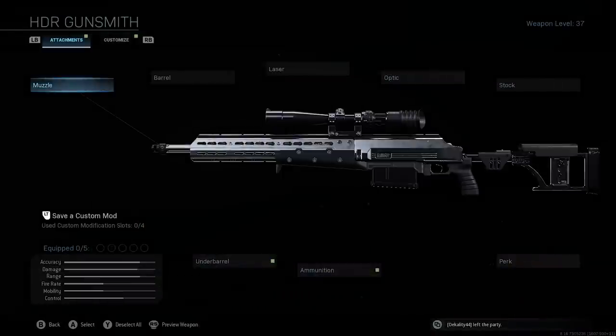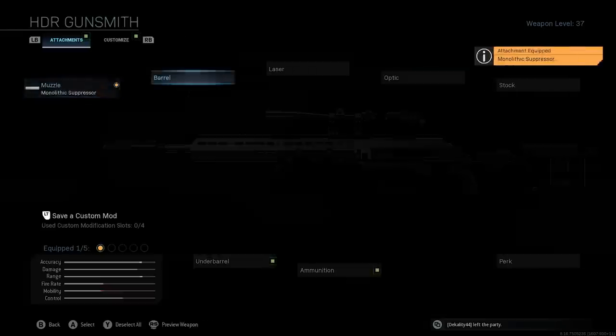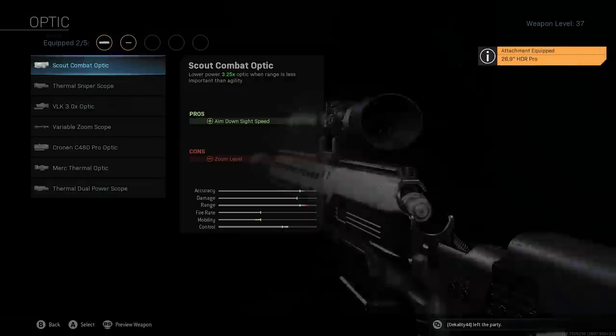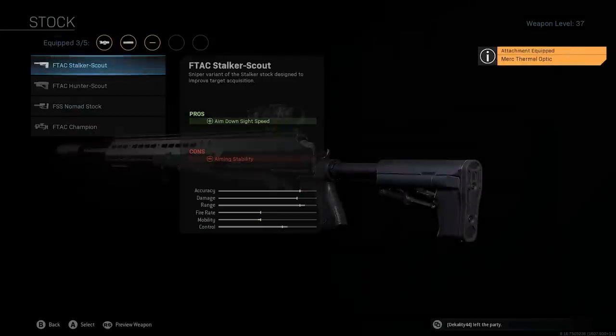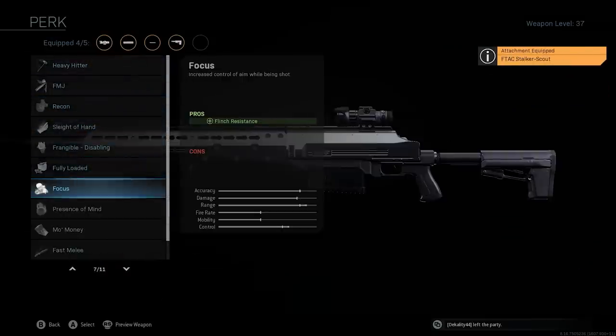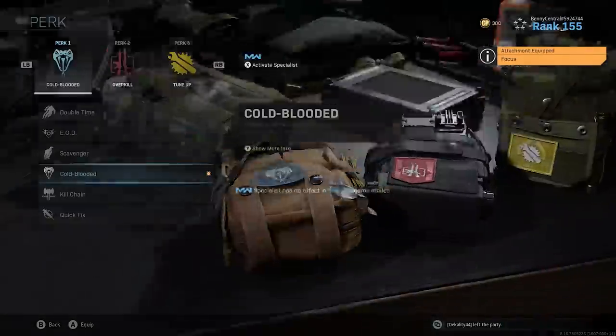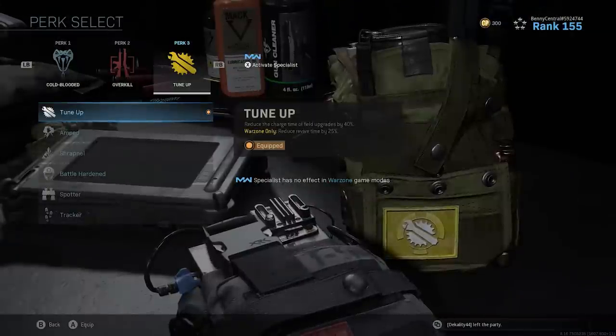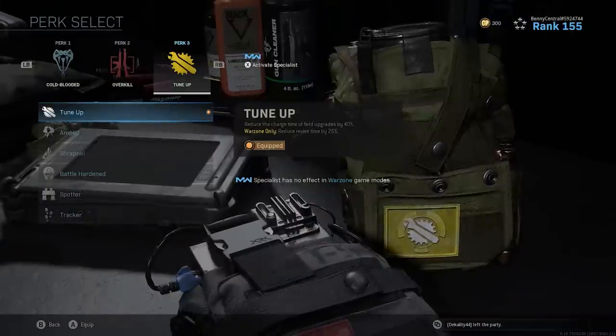Then because I'm using Overkill, I use the HDR sniper rifle with a monolithic suppressor, 26.9 HDR pro barrel, the Merc thermal optic, F-TAC stalker scout stock, and then the focus perk to help make sure I land those headshots. For perks, I use cold-blooded to stay off other thermal scopes and tune up for faster revives to get my teammates up as quickly as I can.